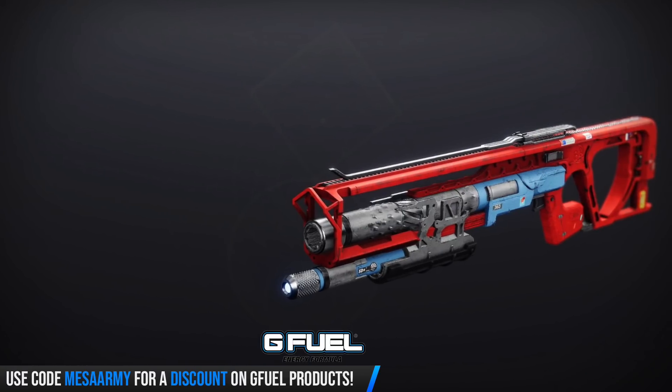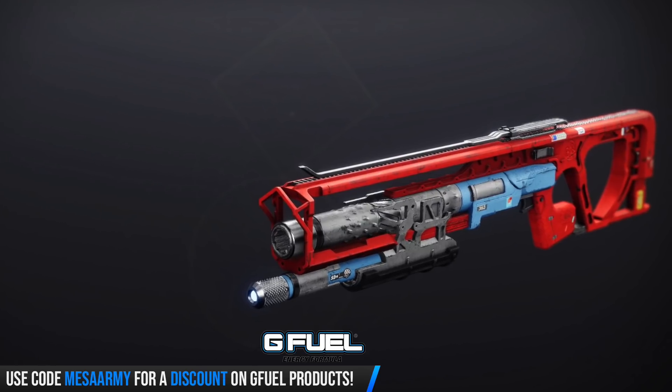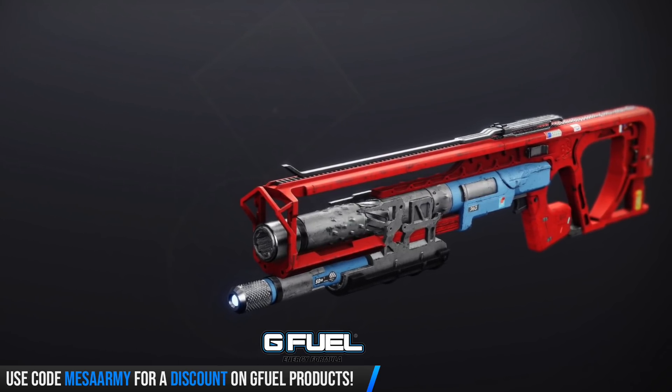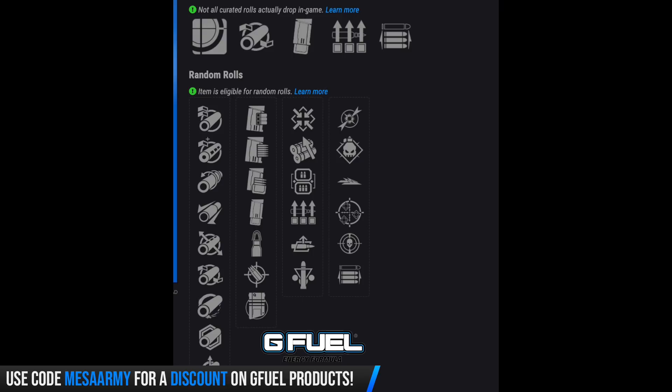We've got the Bonechiller from Europa — a slug round shotgun, so precision frame. It can roll with Accurized Rounds, Firmly Planted, Dual Loader, Lead from Gold, Surplus, Auto-Loading Holster, Triple Tap, Dragonfly, Demolitionist, Slideways, One for All, Threat Detector, and Opening Shot. Personally, I'm not a big fan of slug shotguns.